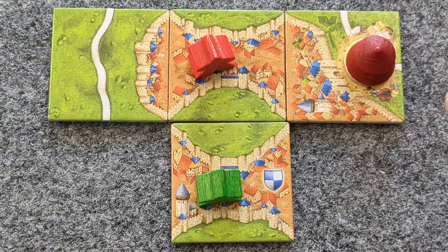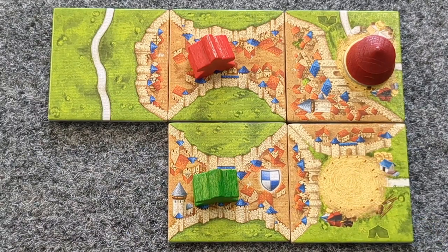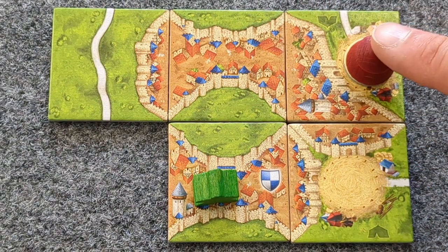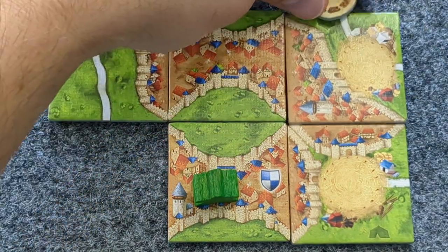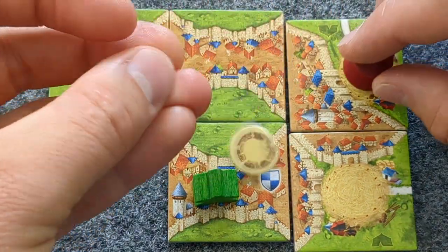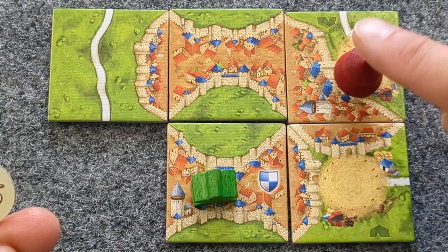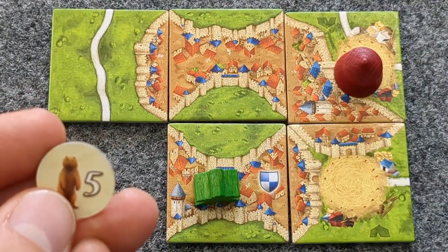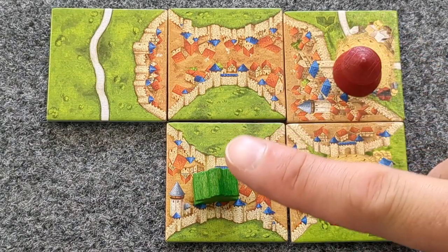If that tile caused any scoring, that happens normally. However, after that first tile, whenever any other Circus tile is placed, first score any features that were completed, then score the Circus on the previous tile. To do that, reveal what animal was on that token, and give each player that amount of points for the tile itself and the 8 surrounding tiles. So this Green would get 5 points.